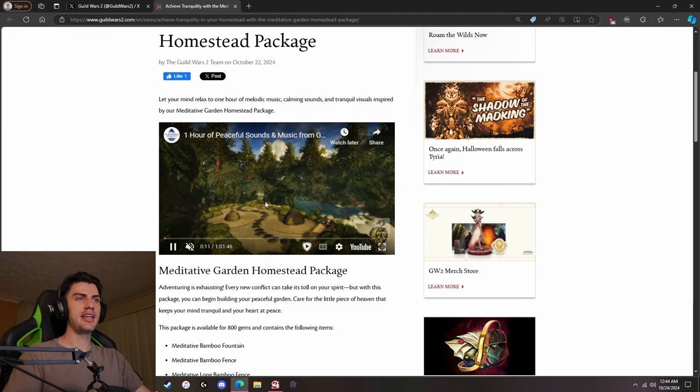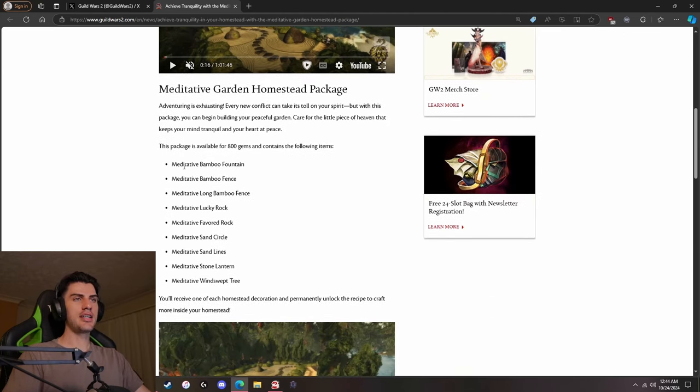You can listen and relax to the vibes of the music here. It comes with a few things: a Meditative Bamboo Fountain, Bamboo Fence, Long Bamboo Fence, Lucky Rock, Favorite Rock, Sand Circle, Sand Lines, Stone Lantern, and a Windswept Tree.